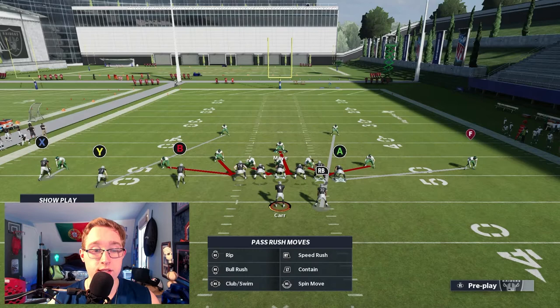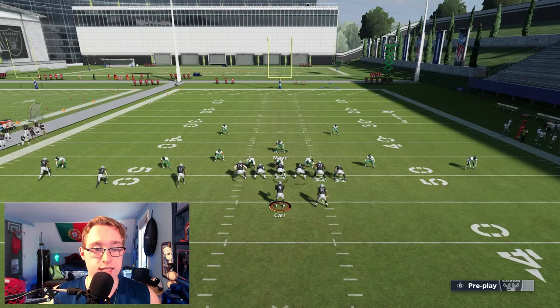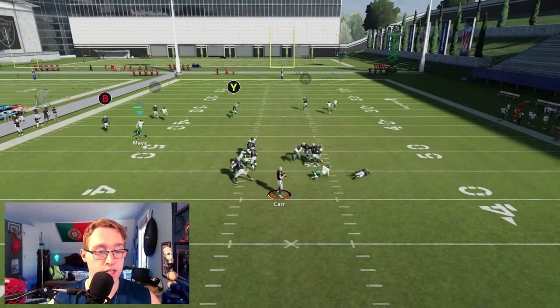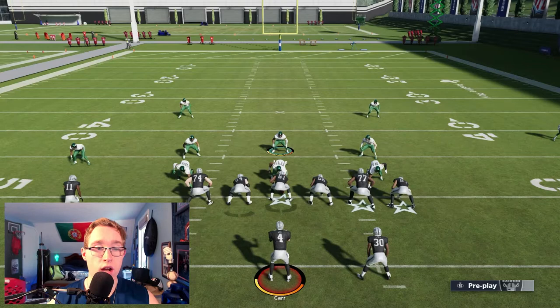Here's the full setup. We're going to block the running back first, then test with the tight end running a streak. One receiver will not be manned up — in this case the speed receiver — so make sure you cover him. The pressure came in decently quickly, though this time the blitzer did get picked up by the running back. That can happen occasionally, but most of the time when I've tested this, the blitz comes in very fast. The reason I don't move the cornerback pre-snap is that doing so gets him detected and the blitz doesn't fire correctly.